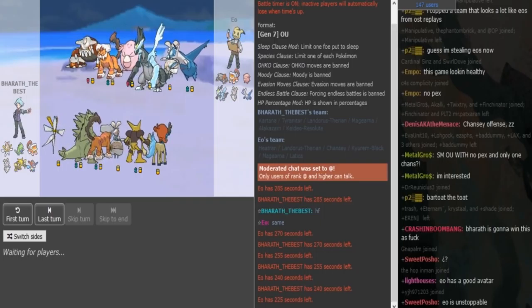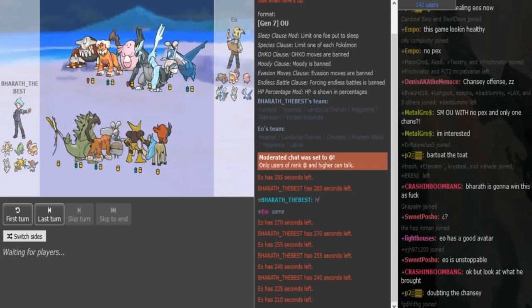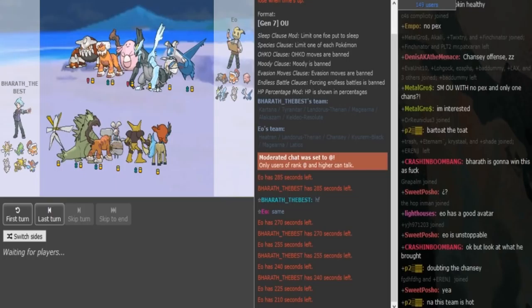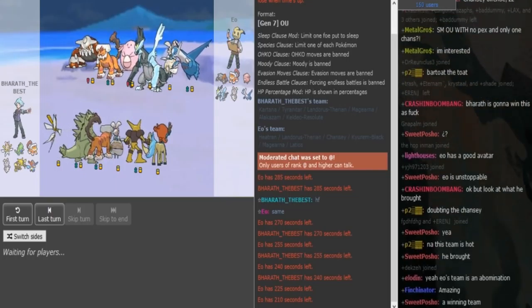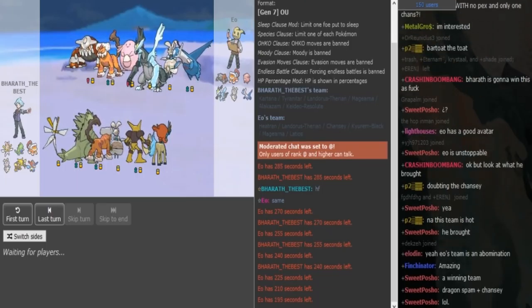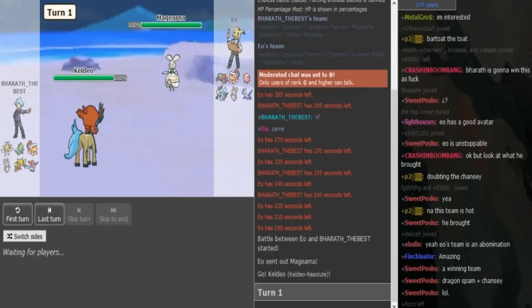On the opposing team, EO has a Chansey, a Heatran, and a Lando. When I look at his team, I assume the Lando would be Scarf and the Heatran would have rocks, or the Chansey would be rocks with the Heatran having four moves like Magma Storm and so on.